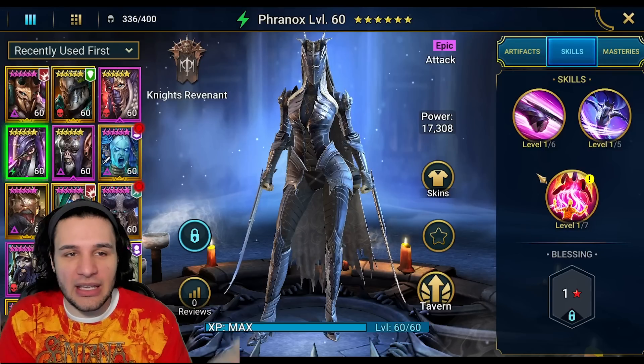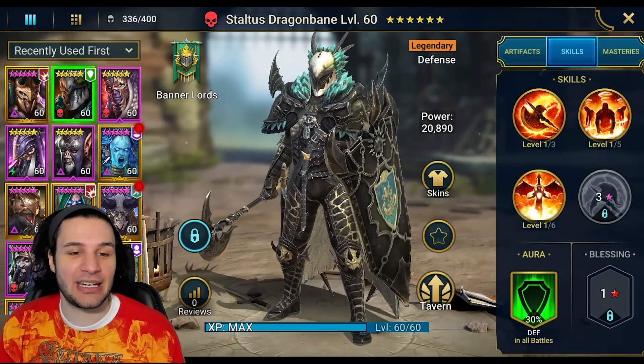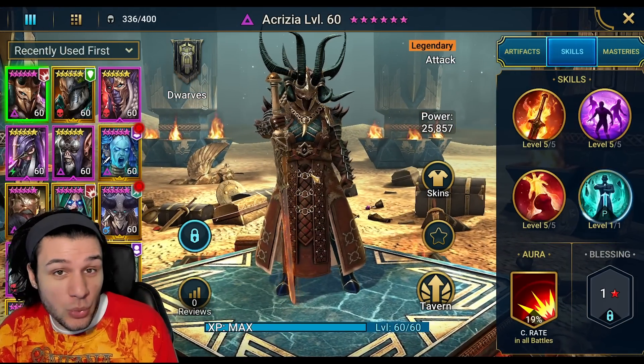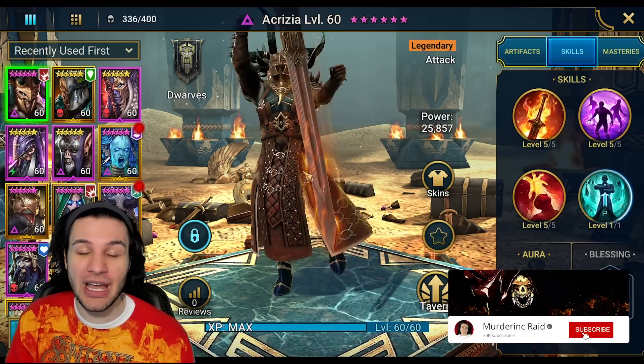I've said it multiple times but if you want to see a champion spotlight for anyone — even Franix if you think he's good — I'll take the time to test it in whatever areas they're viable and make a champion guide. Let me know which champion is your favorite, do you agree on how cool Staltus's animations are, and what are your thoughts on the legendary dwarf? Give me your feedback — as always, smash the like button, subscribe, turn on the notification bell, and I'll see you in the next upload.